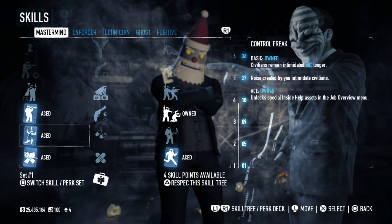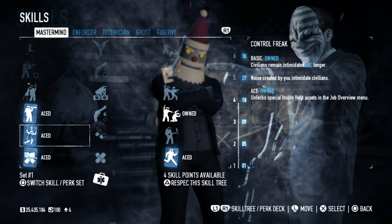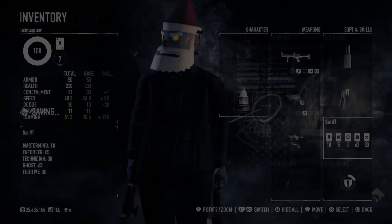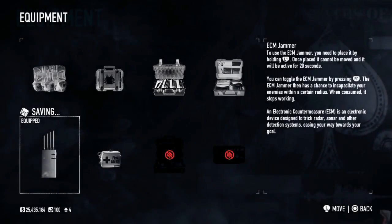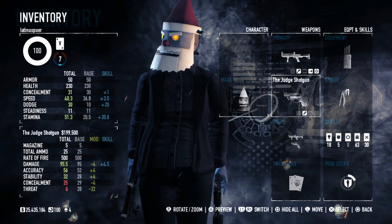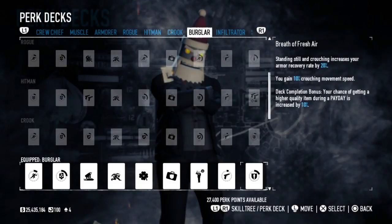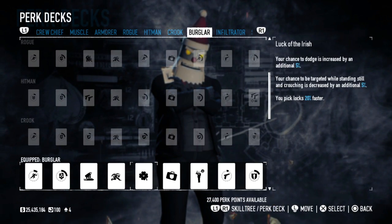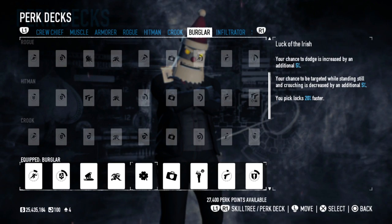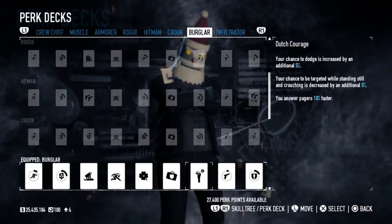Mastermind tree: the ones you want are Control Freak aced so you can get those special insider help assets, as well as Dominator basic which can help you in a bind. I'm going to be using 2 ECMs. I've got my Raven shotgun and Judge shotgun to get my detection down to about a 7. Perk deck: Burglar, mainly for Luck of the Irish — lockpicks even 20% faster — as well as Dutch Courage, where you can answer pagers 10% faster.